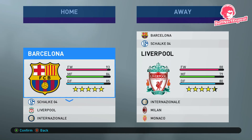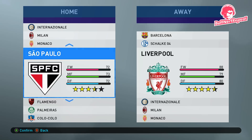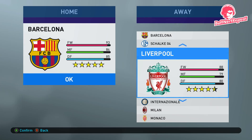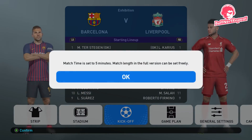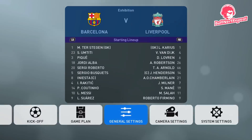There are 12 teams in the demo: Barcelona, Schalke, Liverpool, Inter Milan, AC Milan, Monaco, Sao Paulo, Flamengo, Palmeiras, Colo Colo, Argentina, and France. Every team in the demo is licensed, which obviously won't be the case in the full game. Match time is set to five minutes. We're playing on top player — I normally play on superstar, but I'm on camera and I don't want to be embarrassed.